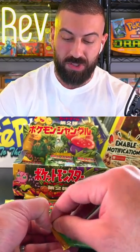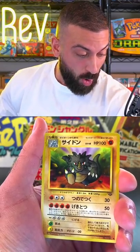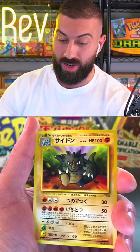Pack number one — I believe the holo is gonna be in the front here, so we're gonna take the front card and put it to the back. Grab it gently like that. This set is pretty small — there's only 48 cards in the Japanese version. The English version had 64, so they cut it down even further for Japanese.